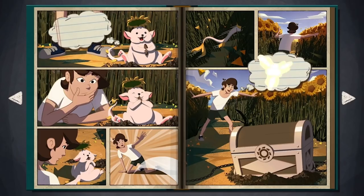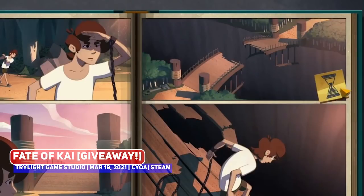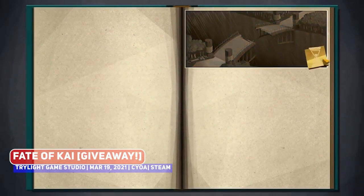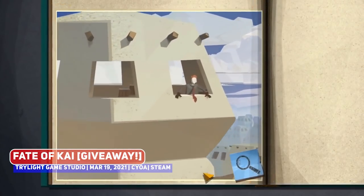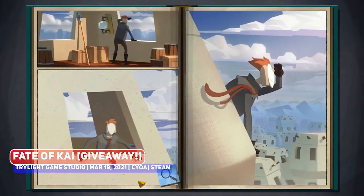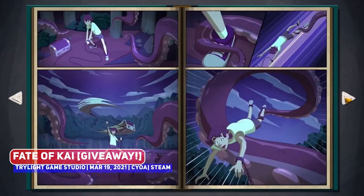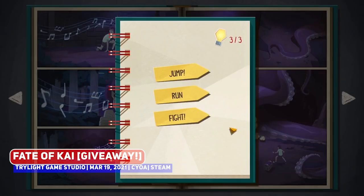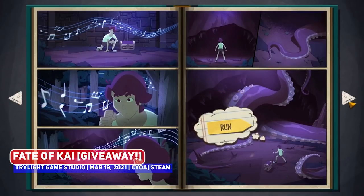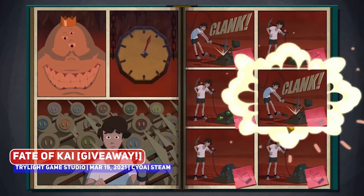The narrative comic book adventure Fate of Kai launched about two weeks ago, and in a special tie-up with the developers, I do have 10 keys to give away via the link in the description. I love the look of this, previously mentioning that it would make my best upcoming hand-drawn indie games list, and thus far people seem to be liking it. The awesome look reminding me of Disney movies from the 90s makes it certainly one to pick up.